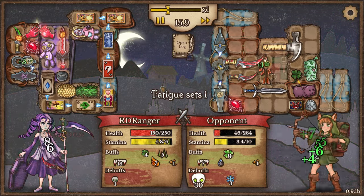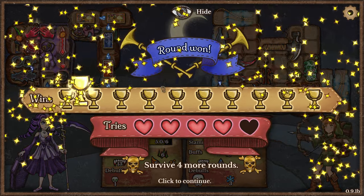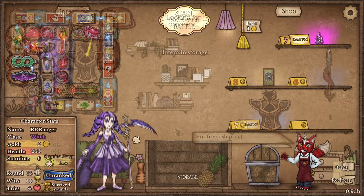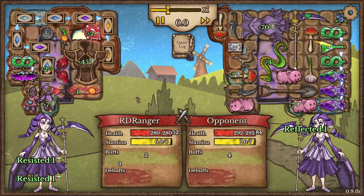We're able to do way more damage, and we have 33 different poison debuffs stacking now. All we need to do is survive four more rounds. Hopefully for friendship and money this is going to go well.